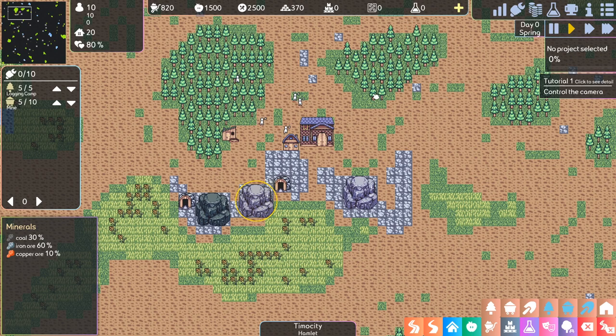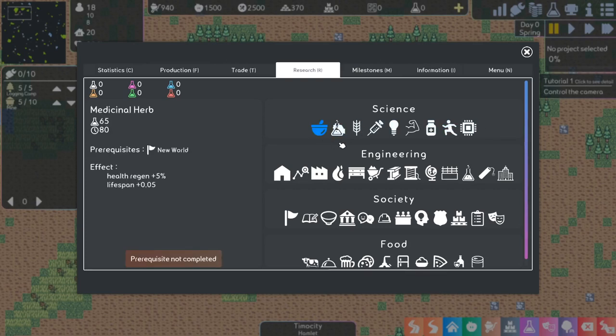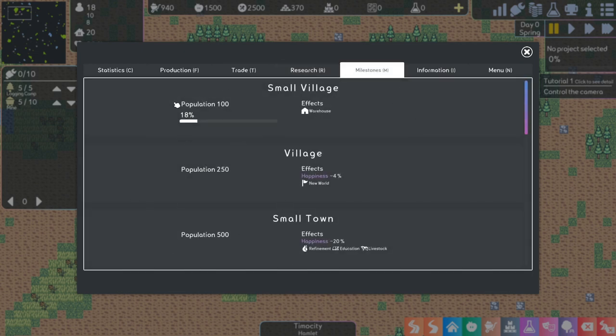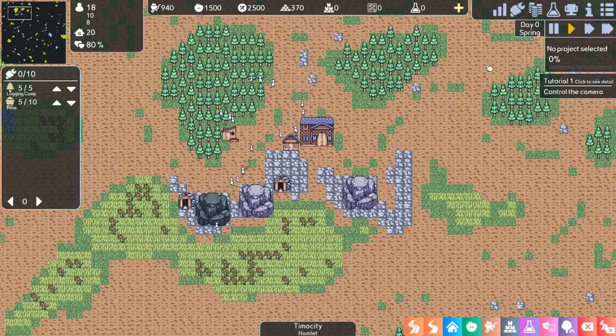And here we have research. To get research points you're going to need to build a library or an engineering center. But in order to build those, we actually need bricks and paper, which are not so easy to get early on. Most of the basic research has prerequisites — like reaching a small village milestone or a new world milestone. So we need to get 100 population, then we get the small village effect, which gives us a warehouse bonus and unlocks some basic research. You can't really do it at the very beginning; you need your basic resources first.